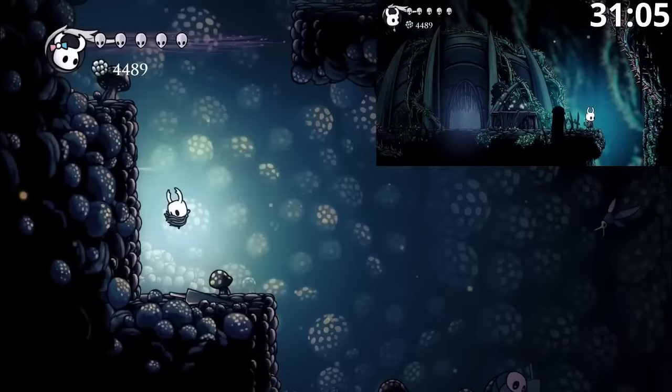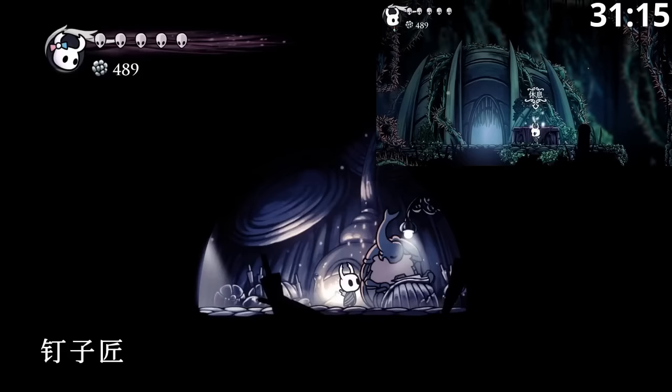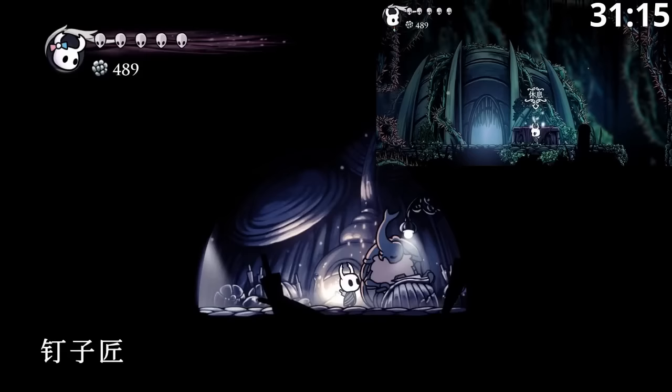Now Alice is heading to the Nailsmith. As soon as Alice gets Nail 4, we'll be primed and prepped for Bob to sit on the bench and then head in and complete the run. The achievement is triggered as soon as Bob talks to the Nailsmith. And that's it — that's Happy Couple.